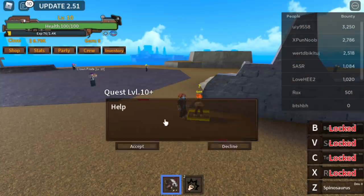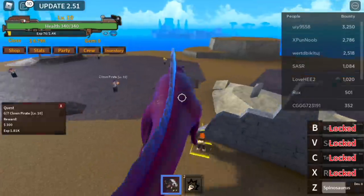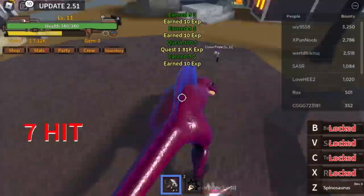When you reach level 10, you can start defeating the clown pirates — you need to defeat 7. There you go. Stat check: 40 power foot. And that's it. Use your left click, left click, left click. You need to defeat 7, and you will level up.